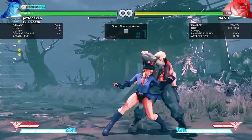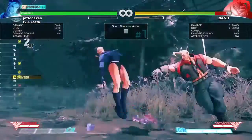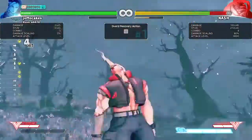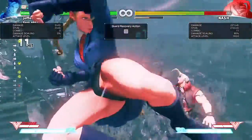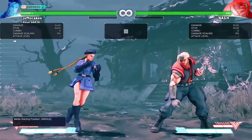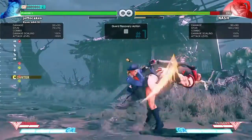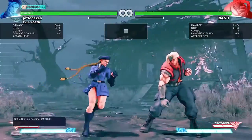Similarly, if your opponent's blocking your standing medium punch when you're very close and then tries to jab out with any button, here's the kind of stuff that you can land after it. So close medium punch, another medium punch and a crouching medium kick for example, and then follow ups after that, or standing hard punch even. It's really powerful, right into the spiral arrow or cannon spike.